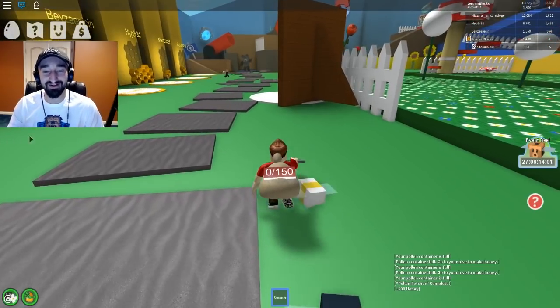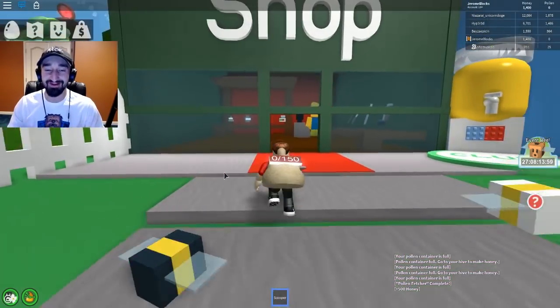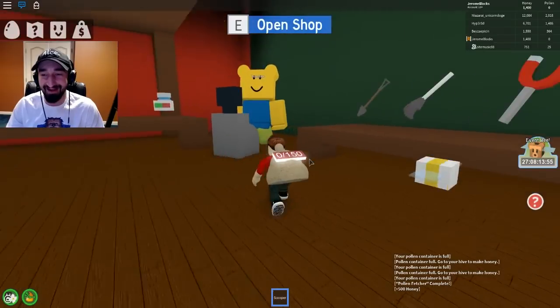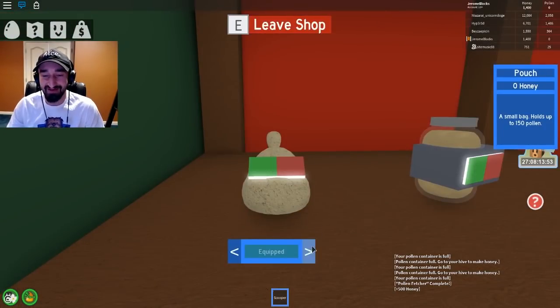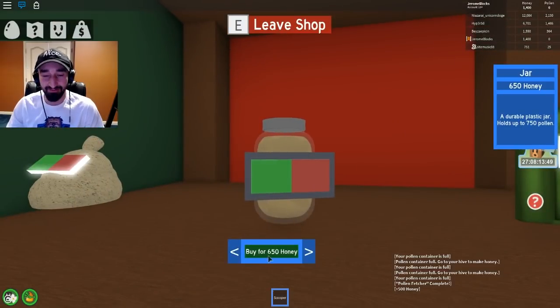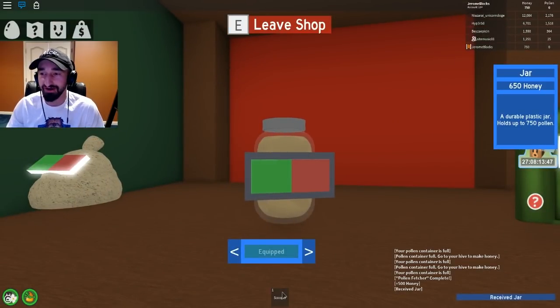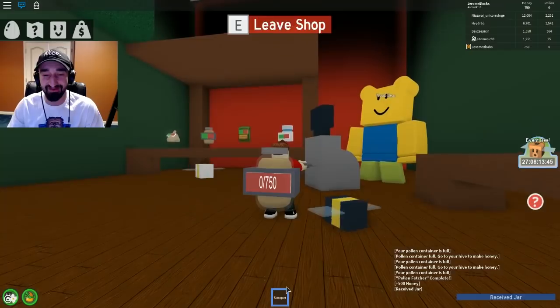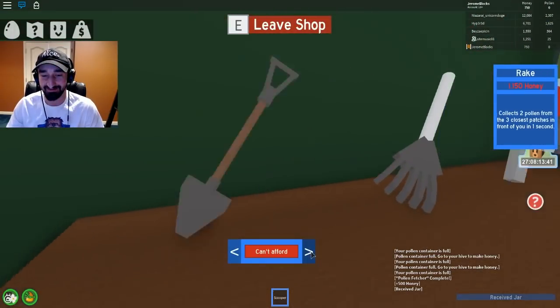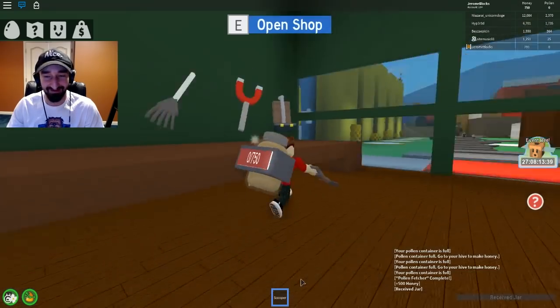What's going on everyone? Jerome here along with Steve, and welcome back to Bee Simulator everybody. We're ready to go and we are going to have a great day. So now I have a choice to make, Steve. I can upgrade to the honey jar - it was 650, but now I can have up to 750 pollen at any time. That's really good actually. Yeah, isn't that a great upgrade?